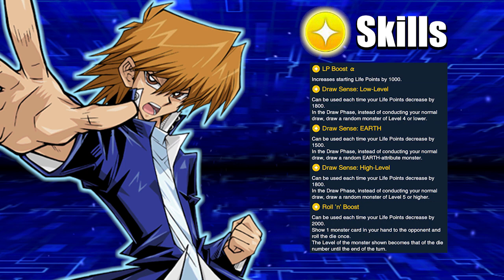Then we got Draw Sense High Level — in the draw phase instead of conducting a normal draw, draw a random monster of level five or higher. This will help you search out either Red Eyes Black Dragon, Fiend Mega Cyber, or Guilford the Lightning, which are all in the main deck. This will be very helpful because sometimes you'll have the warriors and the Polymerization but won't have Red Eyes Black Dragon — so this is handy to just add Red Eyes Black Dragon to your hand. You have a one in three chance of getting it.